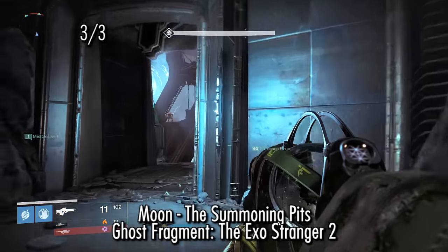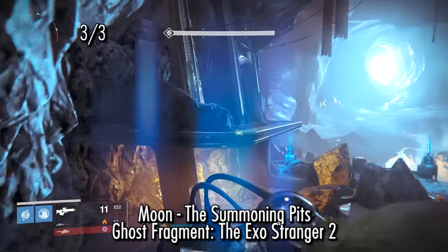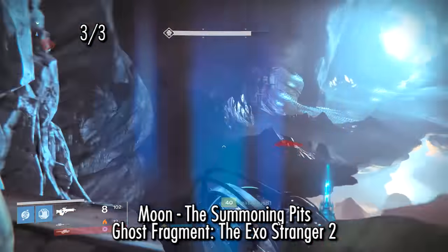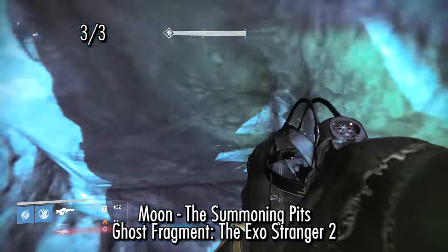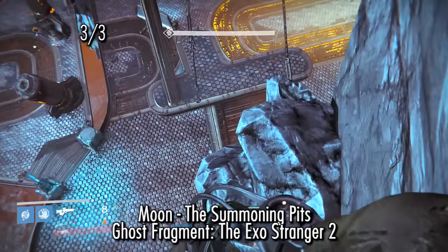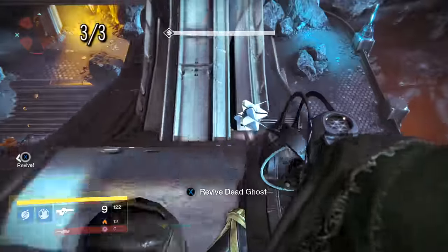The last dead ghost in this video is in the Summoning Pits where Phogoth is. This is Ghost Fragment: Exo Stranger 2. This one has a complex series of jumps that might be harder if you don't have full agility and hover — so if you have that option, feel free to switch to that guardian. The best way to get to it is to jump up onto the ledge and keep jumping higher and higher, getting onto the ledges. Once you're on the highest peak, hover up to the left and land right on the beam that I shot at the beginning, and you can revive the dead ghost.